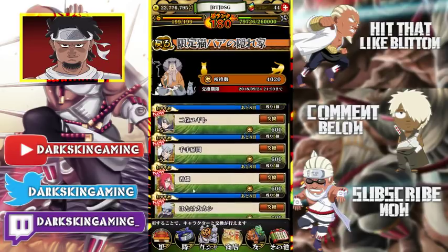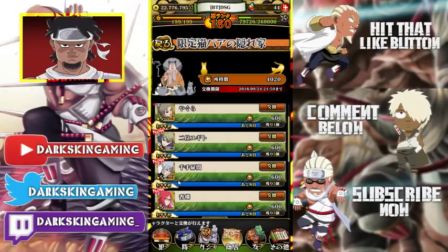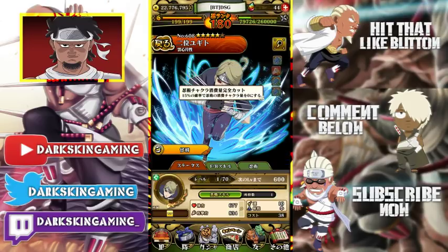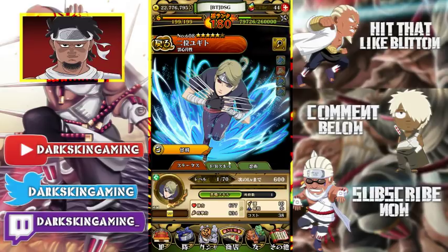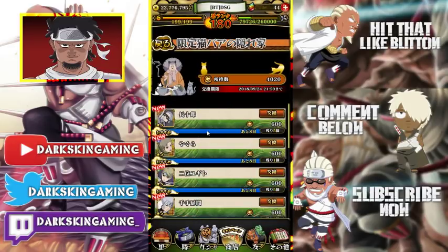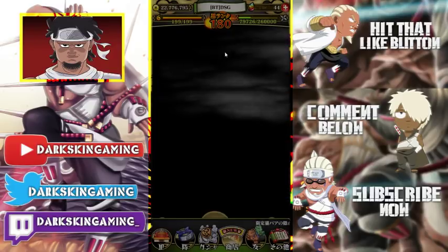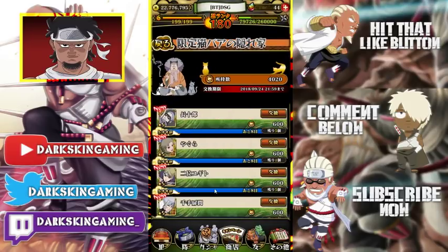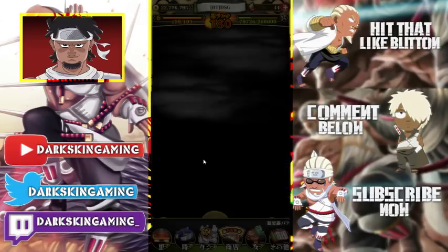Moving on to week two — Katting is alright, her maximum break is pretty decent. This Tobi Rama is really good for PvP. And Tenten is pretty good for skill, she has a lot of resets and pretty good damage for a chakra-type skill unit. Chojuro is alright too. All these units in the shop are alright, they don't really do anything exceptional.